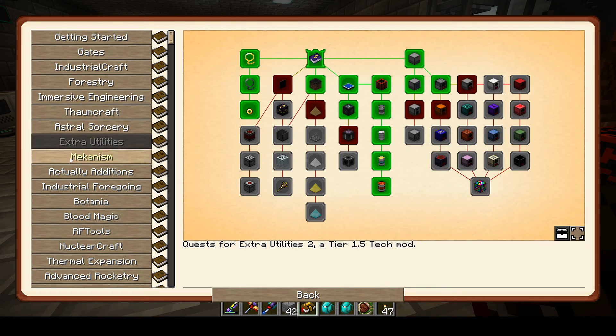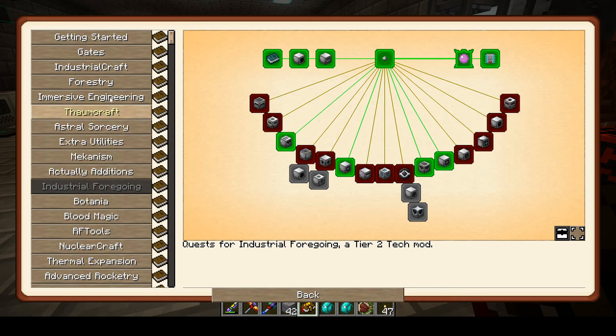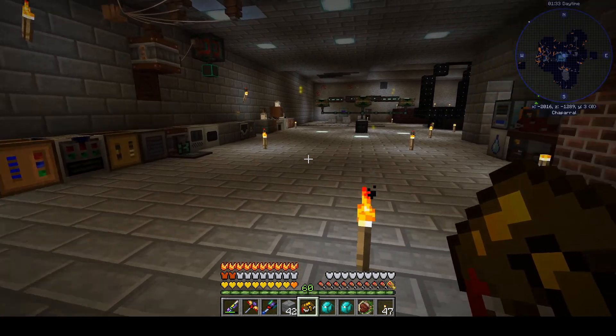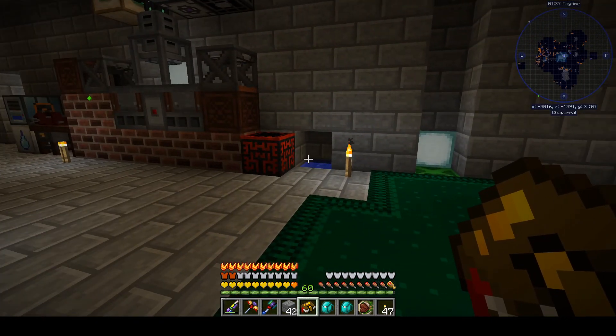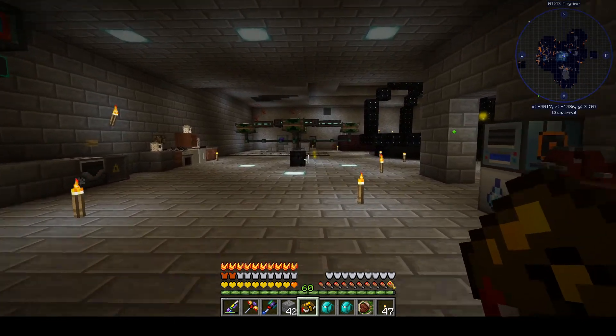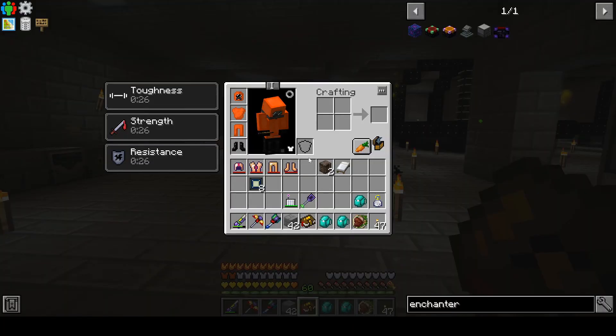The main thing was Industrial Craft. Between it taking its own power source in EU and not wanting to get into radiation because I wasn't quite sure what was going on, I'd been avoiding it — other than the compressor, I haven't really needed a lot of machines from it until now. So that brings us back to picking up some tiny piles of plutonium and getting into that stuff.